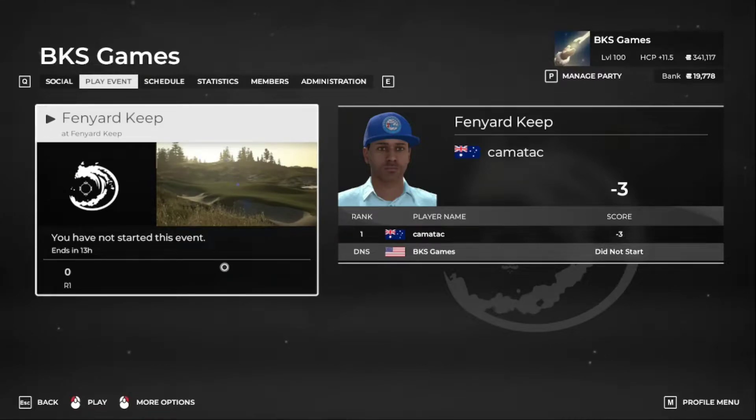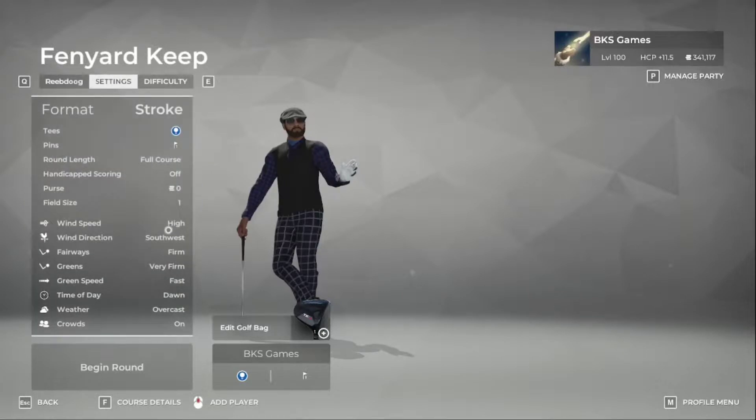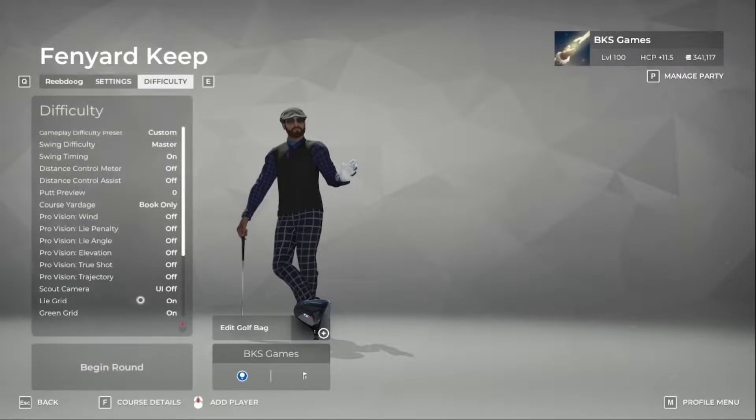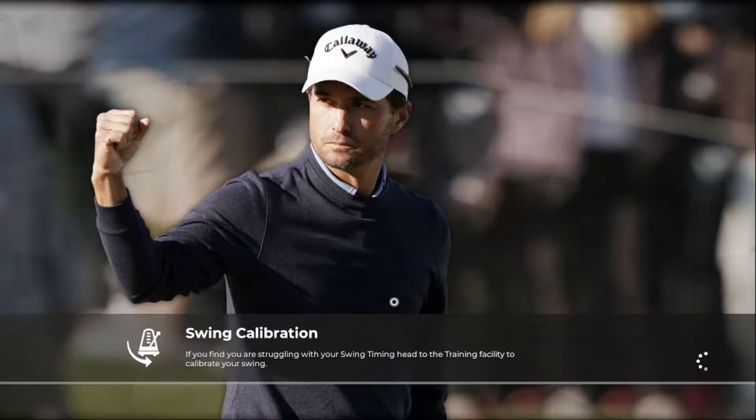All right, here we go. BTS Games. We're playing Fenyard Keep. We're going to check the settings here. Looks like C already started. Playing in high winds, firm fairways, very firm and fast greens. So we've got to watch out for the approach shots. We're going to get this thing going here. Master settings, of course, over here at BKS Games.